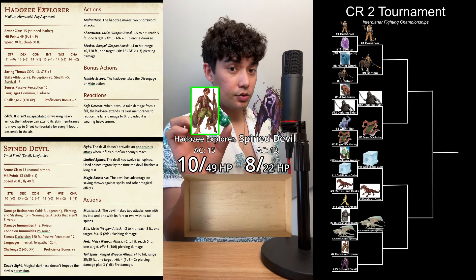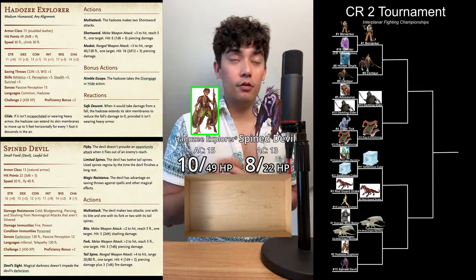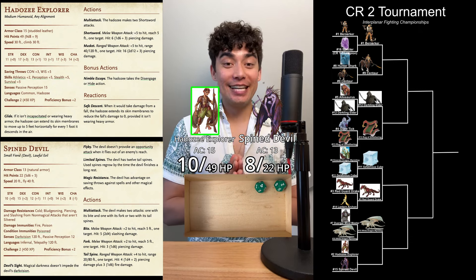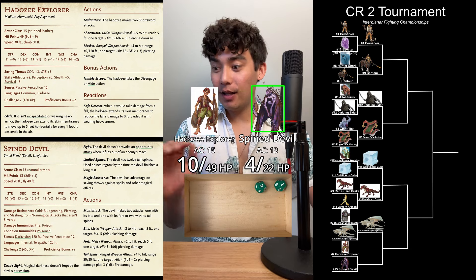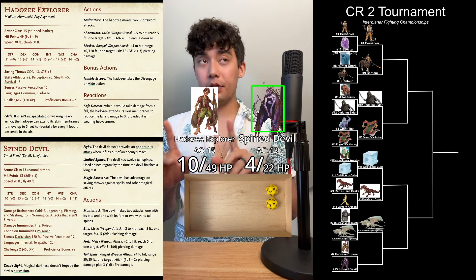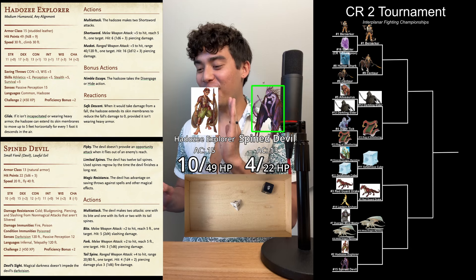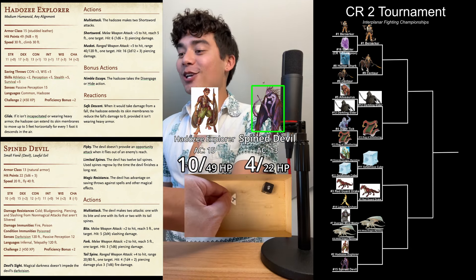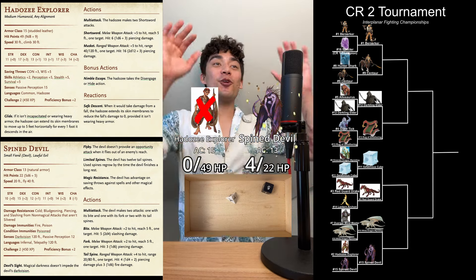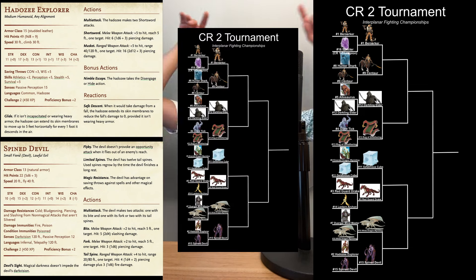Resistant to this piercing damage — the Hadozi Explorer needs a total of 13 on these two dice to defeat the Spinedevil. That is a bad roll — a 4 plus 2 plus 3 is only 9 points of piercing damage, halved to 4. And the Spinedevil is still up with a chance. 2 more tailspine attacks: a 4 plus 4 misses, but a 13 plus 4 hits. A total of 8 on these two dice will do it for the Spinedevil — that's a 5 fire plus 5 piercing, 10 points of damage! The Spinedevil completes the comeback and defeats the Hadozi Explorer. The Spinedevil is moving on to the next round.